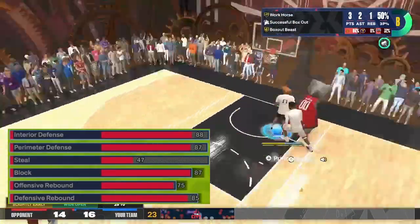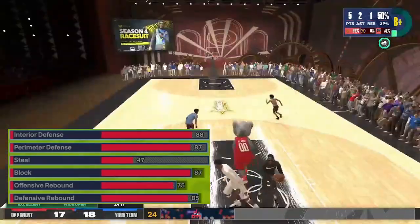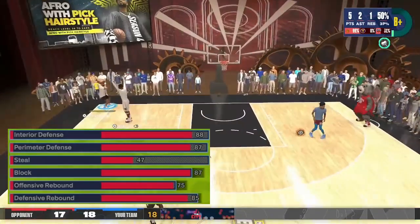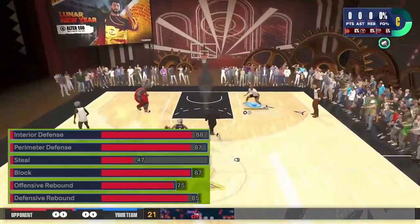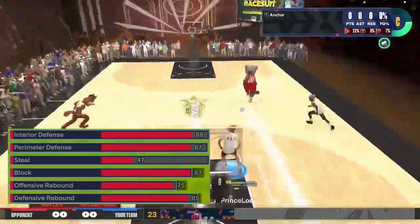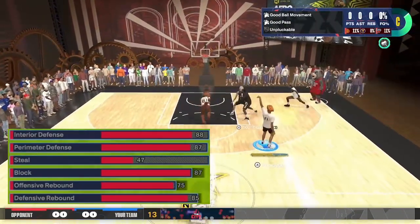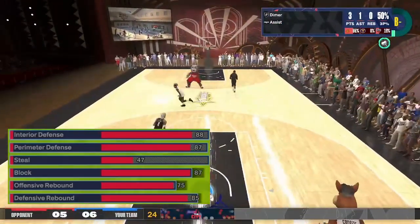Now for the defense — 88 interior defense is a must for this build; you get Gold Post Lockdown. A lot of bigs are going to think they can bully you since you're 6'7", so this is a must — it's how you get the two-way name. 87 perimeter defense gets you Gold Challenger in case you need to help on screens. I sacrifice Steal — it's too expensive. 87 block gets you Silver Anchor and Gold Chase Down Artist.